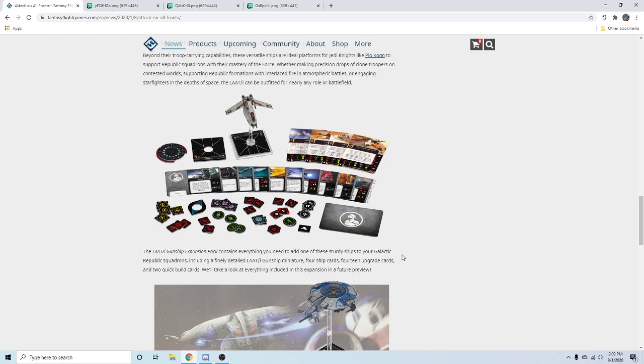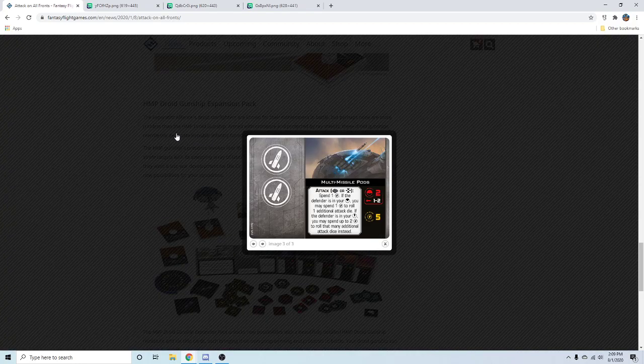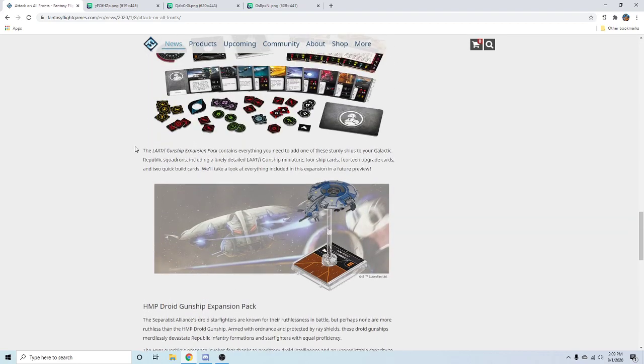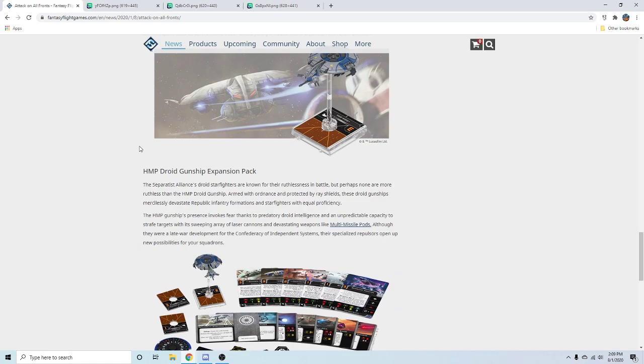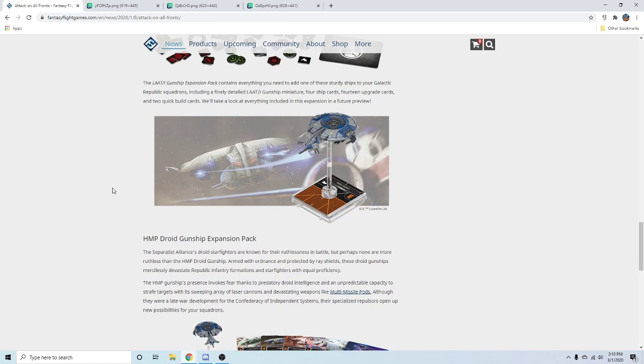Thinking back on Yoda, he might wind up seeing play in a non-Jedi list — just get slapped into a Wolf in the ARC-170 and they'll pretend it has no abilities other than two force at maybe eleven to fourteen points. Wolf's enough of a brawler that having those extra effective calculate tokens could be a big deal for him.